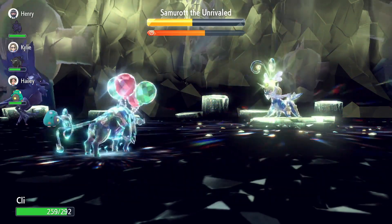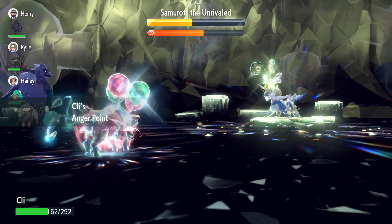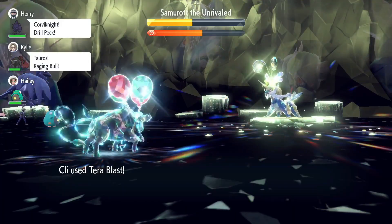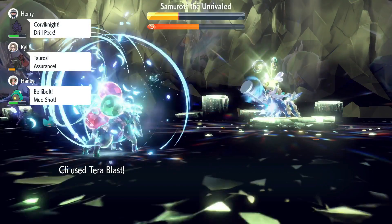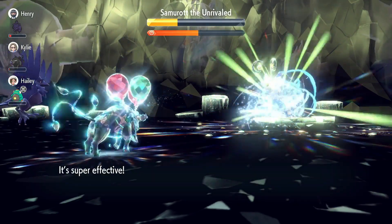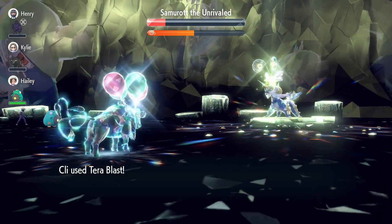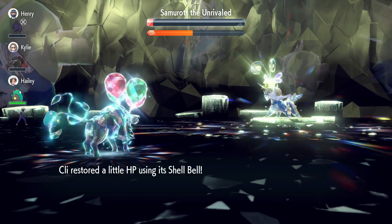So essentially the game plan is: turn one you're going to go for Raging Bull three times, get your Terra Orb charged, Terastallize, click Terra Blast — or whatever move you choose — and start doing massive damage because you're at plus six. Like I said, this is extremely easy. I feel a little silly breaking it down, but maybe some people need some help.